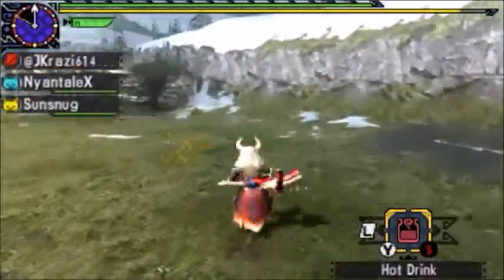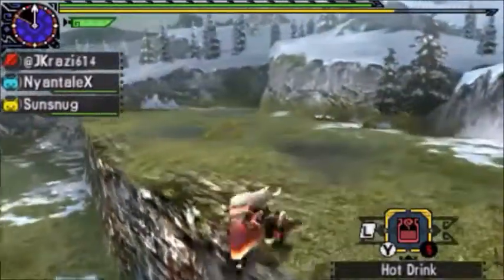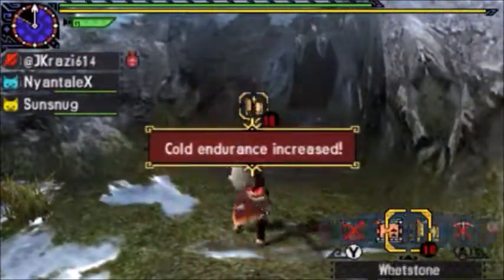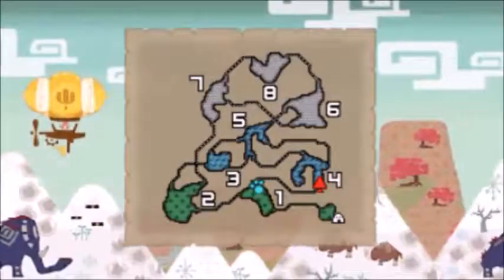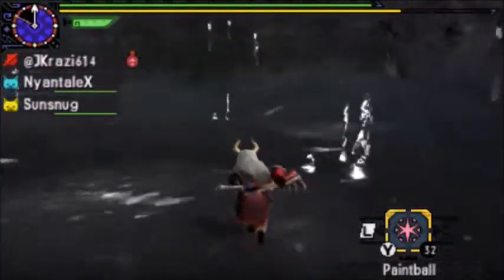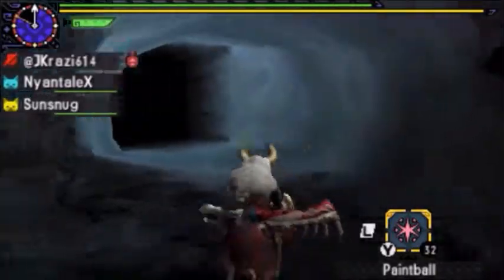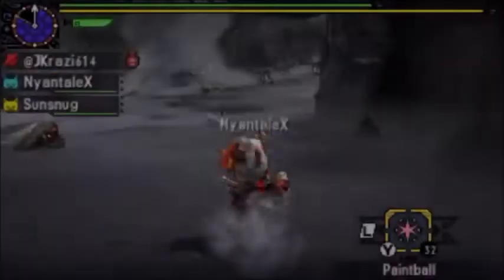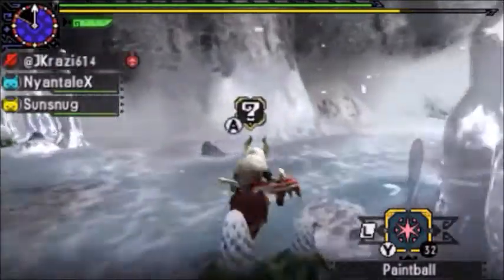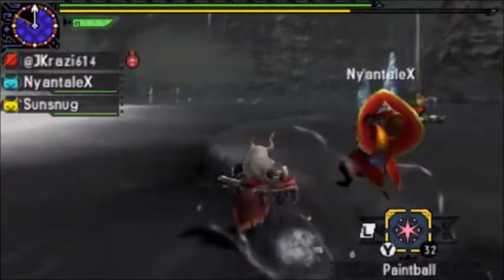Hello everyone, I'm jcrazy614 and I'm here for another Monster Hunter Generations monster showcase. Today's monster is Kezzu. He's a 3-star village monster and also one star in the hub, but more importantly he's an important quest for the Hokey village — the only way I know to unlock him. He's important for unlocking one of the Fated Four, so let's go find him.